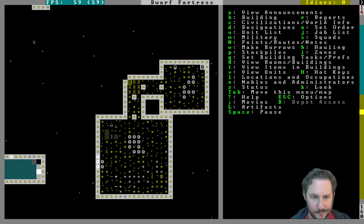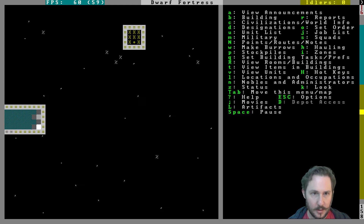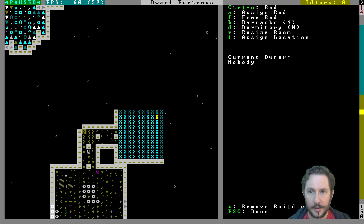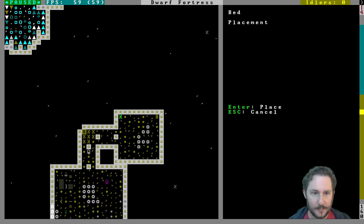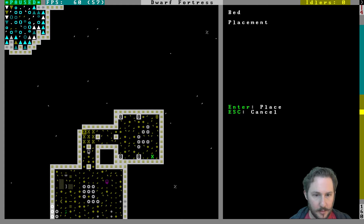No refuse in the main stockpile then — we'll make a separate stockpile for refuse. Usually we put that by the kitchen, and we haven't made the kitchen yet. We don't have a bone carving station, clothier, or loom yet. We'll get to a second stockpile just for bones and skulls. The bedroom is done and we'll make it a dormitory. Seven beds — we have enough beds for everybody.